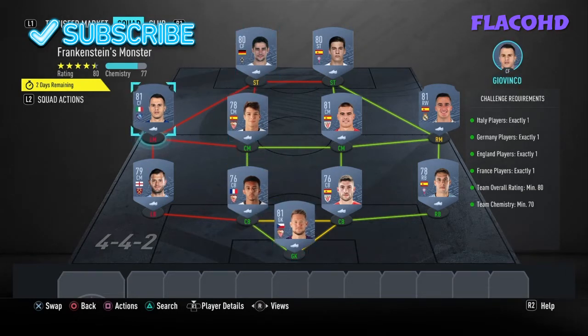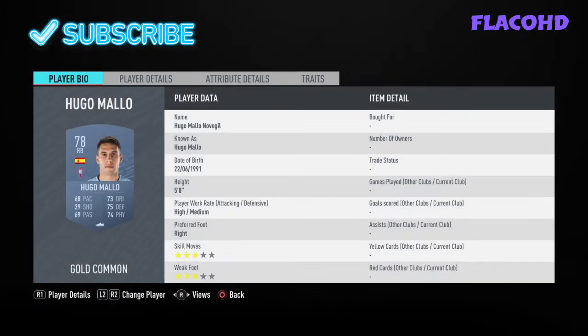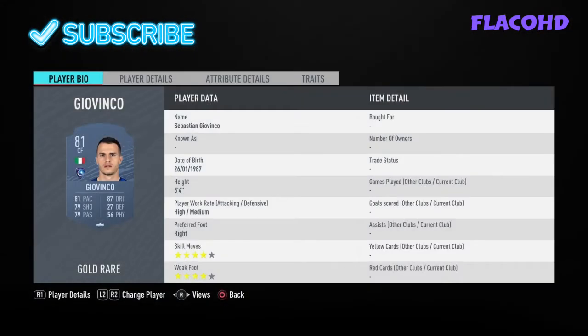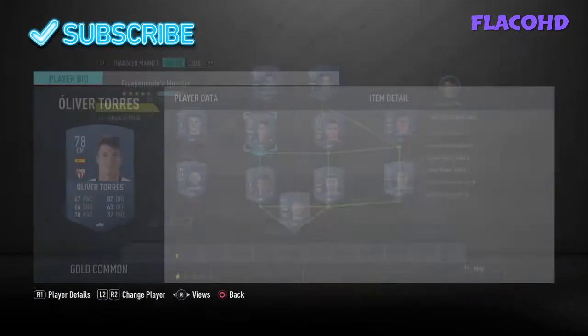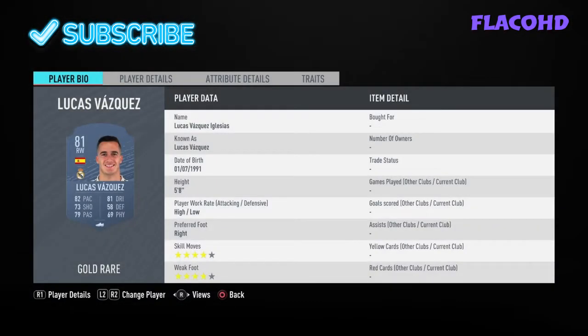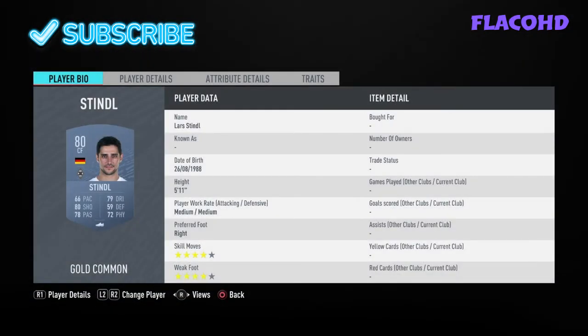That's pretty much in the league aside. In goal we have Vaclick, at right back Hugo Malo, right center back Unay Nunez, left center back — our French player — is Kunde, at left back — our English player — is Jack Wilshere, at left mid — our Italian player — is Sebastian Giovinco, left center mid is Oliver Torres, right center mid is Danny Garcia, right mid is Lucas Vasquez.